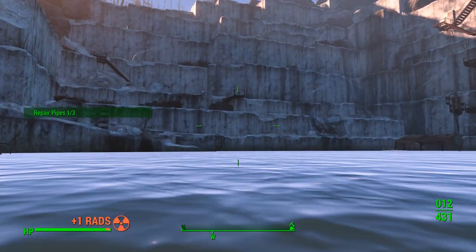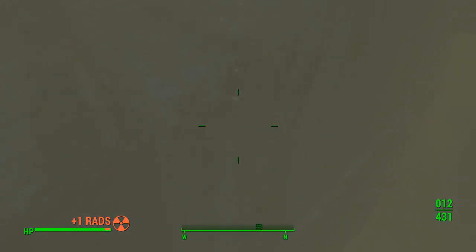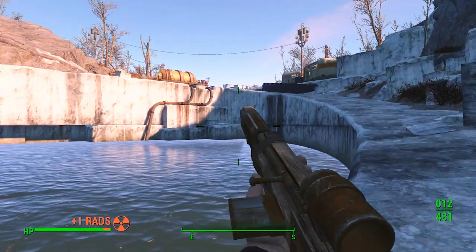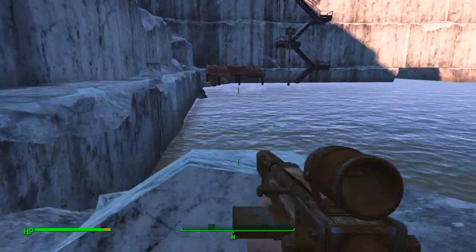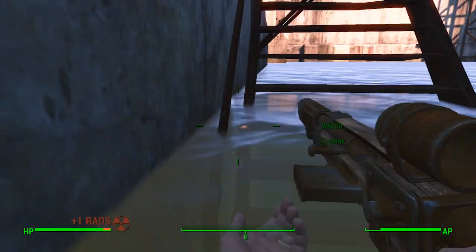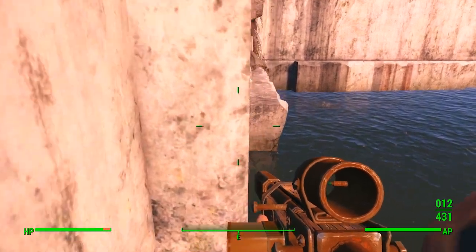I know there was one right here. There's another one right there. There's two - where's the last one? Let's go ahead and get up real quick so I don't incur any radiation. Where is the other one? It's all the way over there. We can run over there - we don't have to swim. Maybe we have to swim a little bit. I'd like to avoid it as much as possible. There it is.